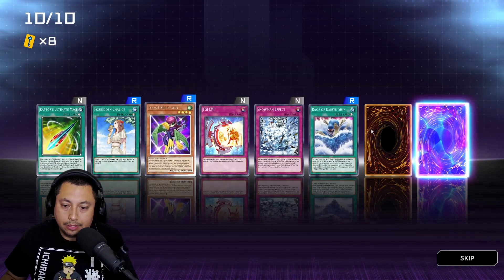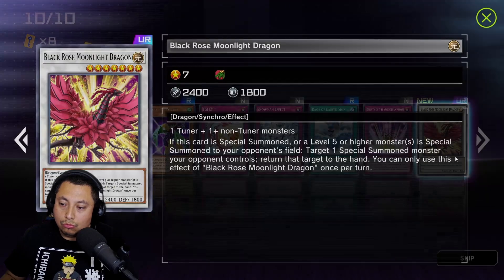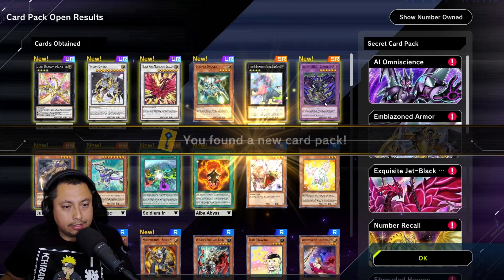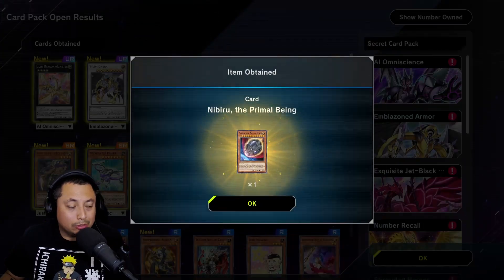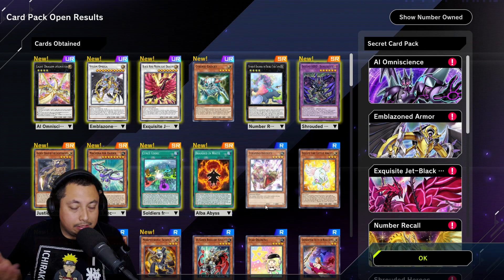And that's of course going to be the last card — what is it, anything good? Oh, Black Rose Moonlight Dragon, cool. I don't think I have that but I don't think I need it in anything. With those 10 packs I got four ultra rares — honestly, and the Nibiru of course. Even crazier because most of the time I open packs I don't get jack diddly squat.